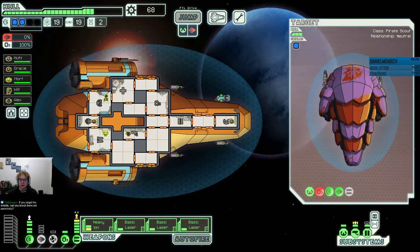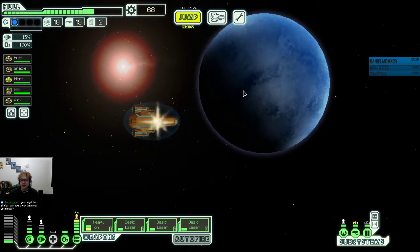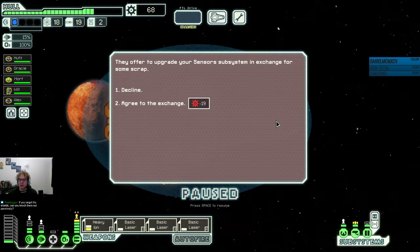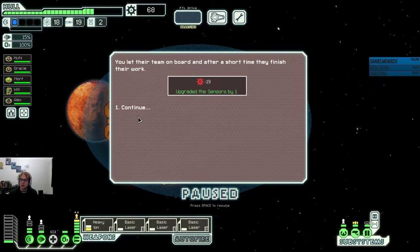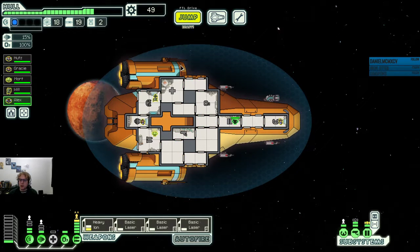That was pretty good. We have enough now to go to the store too. Number of privately owned ship construction platforms in the area — you find that one has a slot open for immediate work. They offer to upgrade your sensor's subsystem in exchange for some scrap. If we take this exchange, we get a sensor upgrade for about a 20-25 scrap cost. We let their team on board, and after a short time, they finish their work. So we don't need a person in sensors now. We can run to the doors — that'll give us blast doors, which protect against fire and are harder for enemies to penetrate.